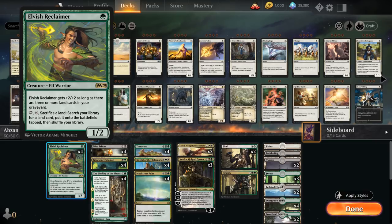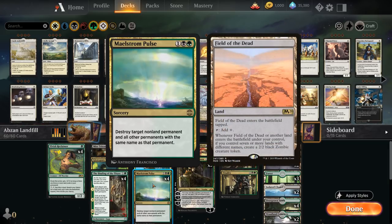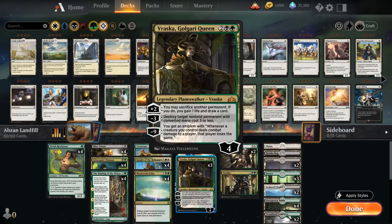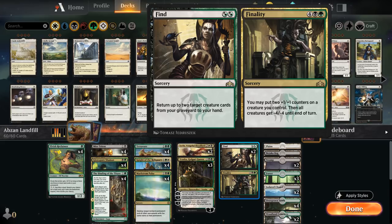We also have four copies of Maelstrom Pulse as a versatile removal spell — very handy against Field of the Dead since we can clear every zombie with a single Pulse. At four mana, three copies of Vraska, Golgari Queen can destroy opposing permanents with converted mana cost three or less, and the plus ability can sacrifice lands to put more in the graveyard. We have two copies of Sorin, Vengeful Bloodlord — since we have so many self-mill effects, we can minus three Sorin to get back a Terravor or Knight of the Reliquary from the graveyard. Last but not least, two copies of Find // Finality: Find gets back two creatures, and Finality is a powerful sweeper giving everything -4/-4 plus two +1/+1 counters on one of our creatures.